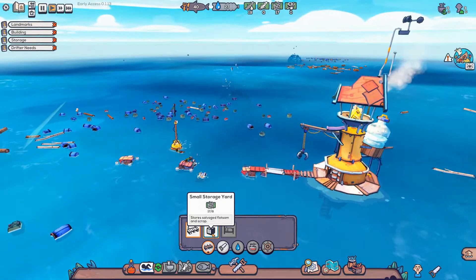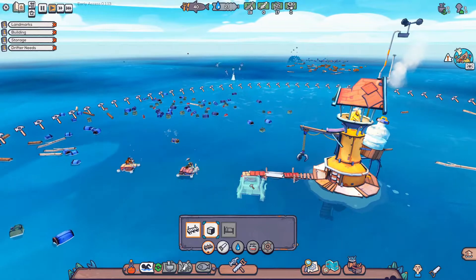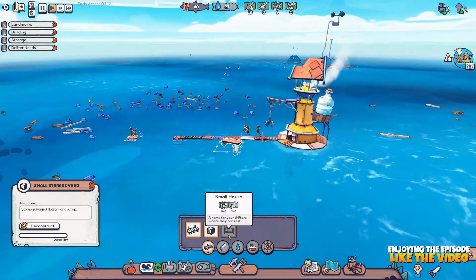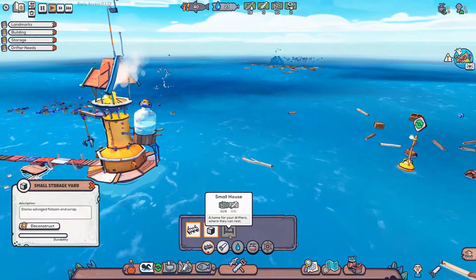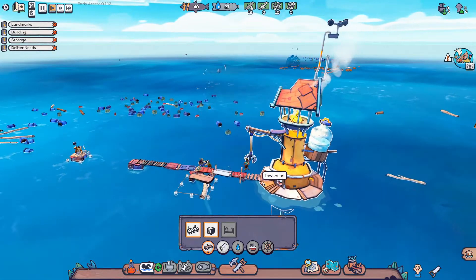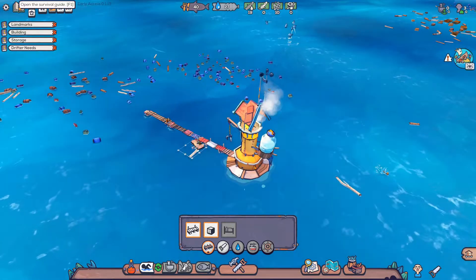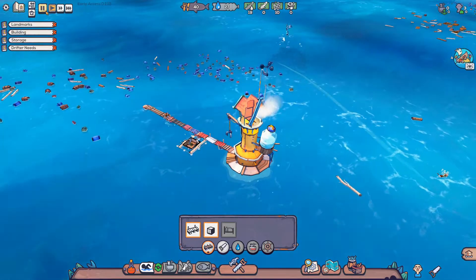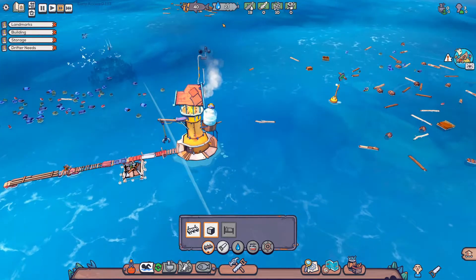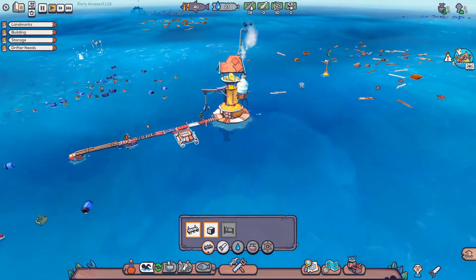I suppose we want to do a small storage yard so we can store things. I'm going to put it pretty close to our center - that should be a good spot. We will be able to make small houses, that's going to be really cool, but this one requires a little bit of wood and plastic. Since they're busy building, we're just going to have to wait. This is a survival game, so we definitely have to think about having enough food and water - that's important.